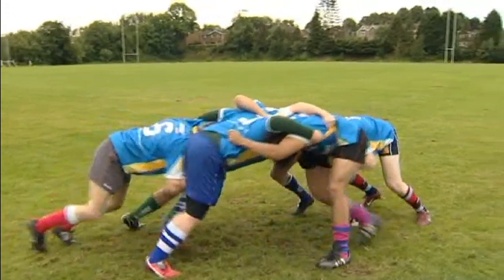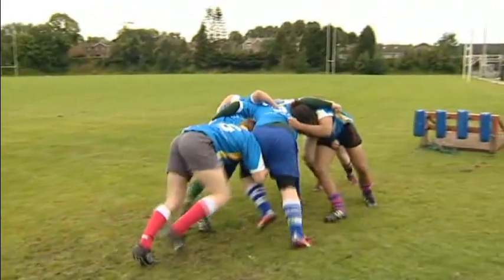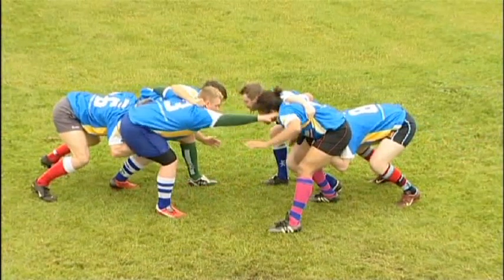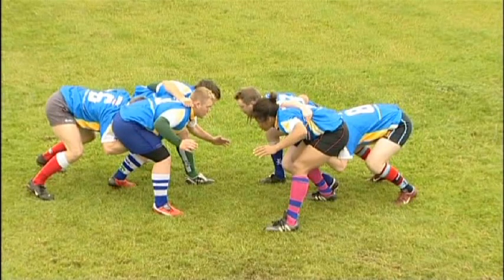Straight after the initial collision, which is out, shift the force of your momentum in towards the opposing 8th man and hooker. The tight head must have his chest out, right shoulder and arm wrapped with a high bind, driving straight through towards the opposing 8th man.